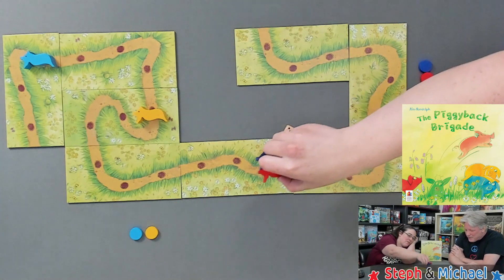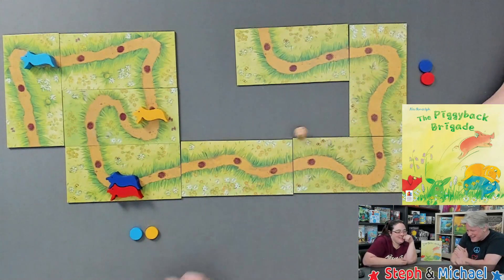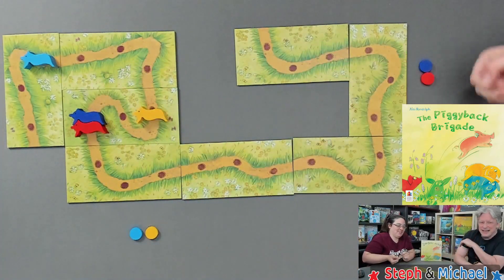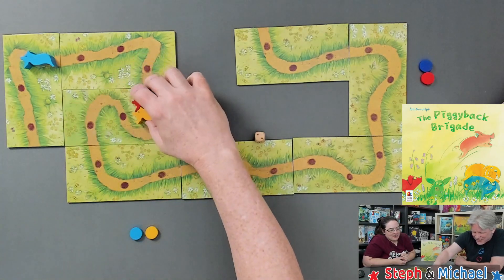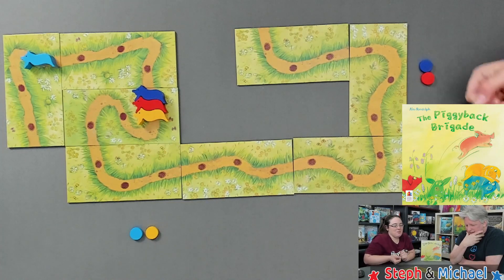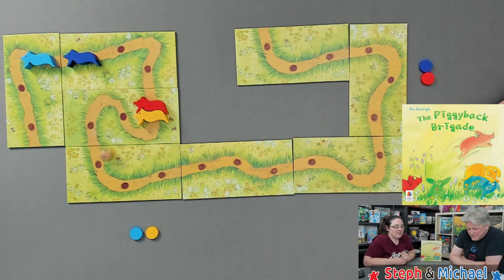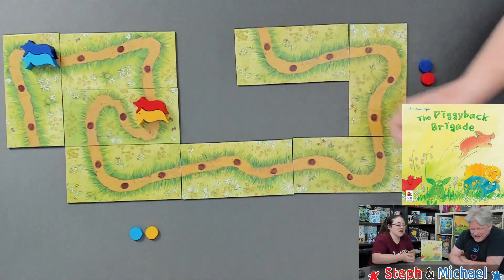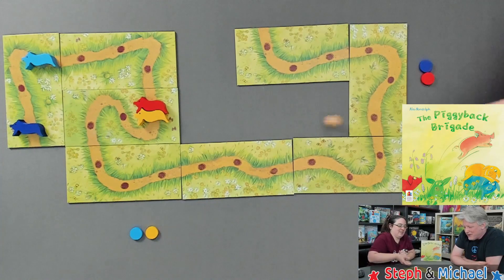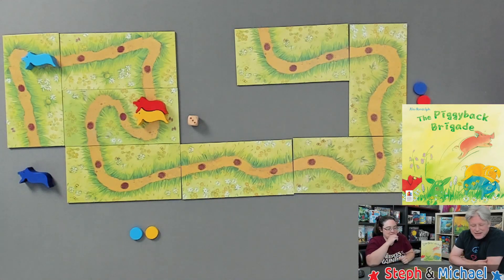It's a one and you're in the back, and it's a one — I mean, it's a wooden die, so perfectly normal. One, two — and now the purple piggy moves. I'm not even gonna extend it; I'm gonna take a chance for the finish line. It's a three and you're in the back. It's a one — how many spaces? Three okay. It's actually a sure thing now because if you get a one you're gonna keep going. And that's it — you did it! Good job, piggy! And that is the Piggyback Brigade.